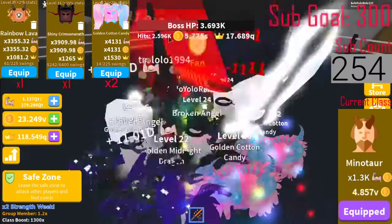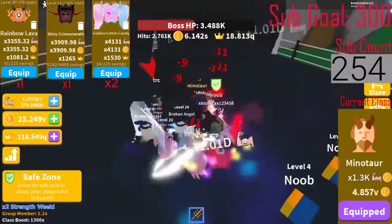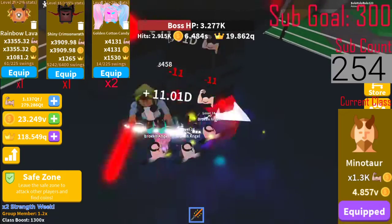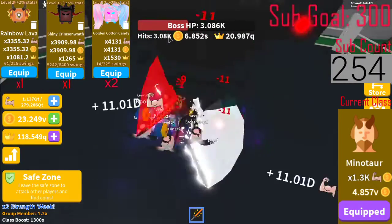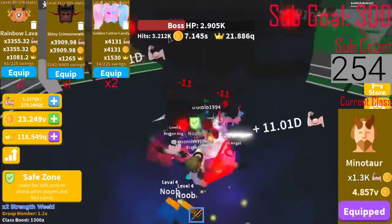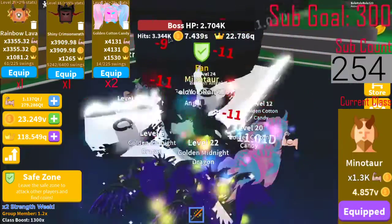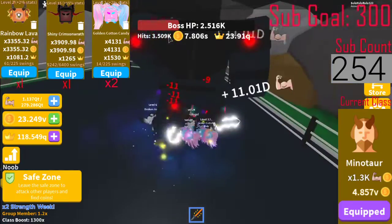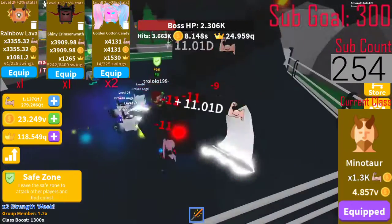We're gonna sell when we can get that to 3 cutie and see if we can get Cerberus - we'll do that tomorrow. We'll stop grinding eggs when we get four golden cotton candies, because with the auto clicker you don't always gain strength - sometimes you open eggs and the pair inventory is open in the background, so sometimes you don't gain strength.